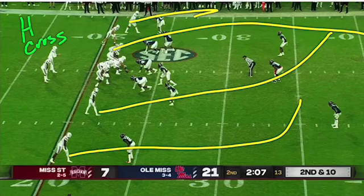Y-cross, H-cross, slot-cross — whatever you want to call it — has been a staple in the Air Raid ever since it came to the Power 5. Originally it was the go-to big play generator for this offense, but as the years progressed it became much more of a mid-range concept, a change-up concept.